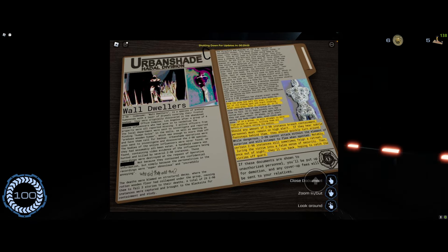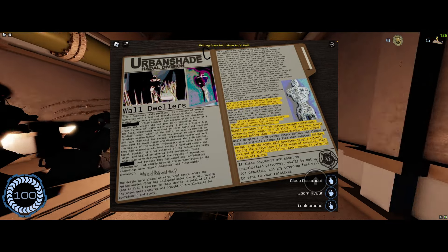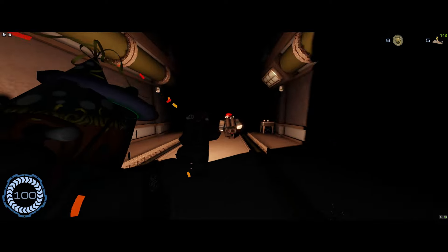And fun fact, you can grab the wall-dweller's flesh and eat it to get health regeneration, which makes your health purple — pretty cool. But that is it on how you deal with the wall-dweller.